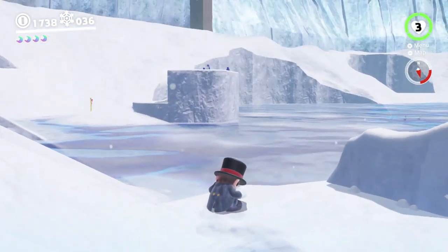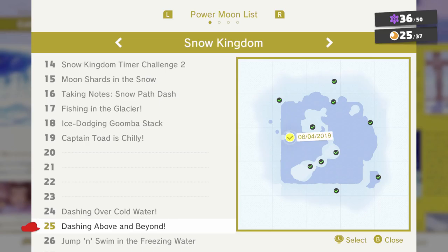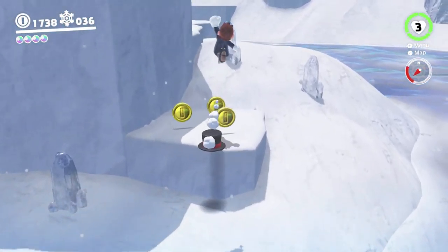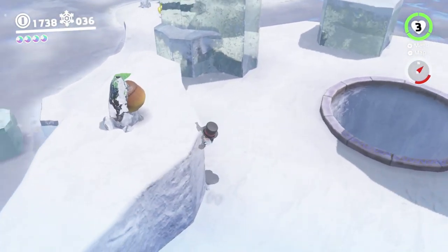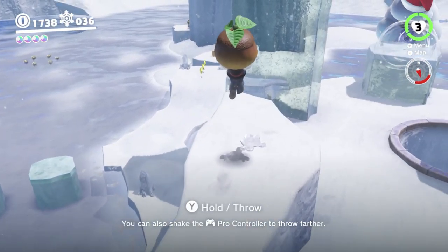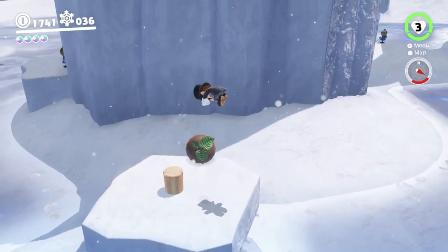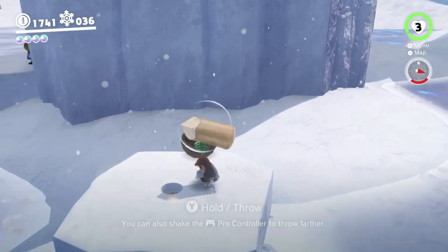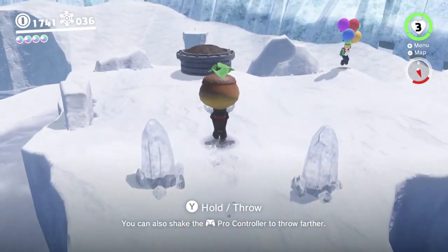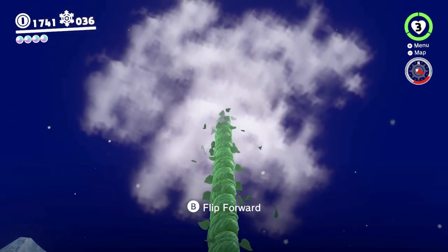I don't think we did the Lakitu one yet — oh, Lakitu's over here somewhere. Actually I think we might have done it. We already did that capless room. There's another one of these plant-the-seed-to-climb-up-into-the-clouds things, so we can do that. We want to take it up on the platform, whatever this thing's called, and plant it here, and then we can go up into the clouds for another little cloudy coin moon adventure.